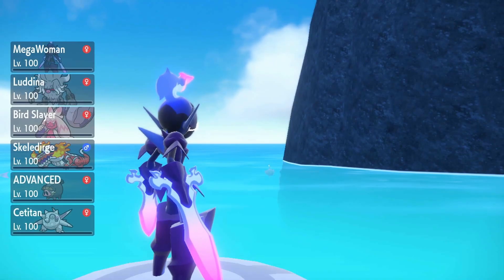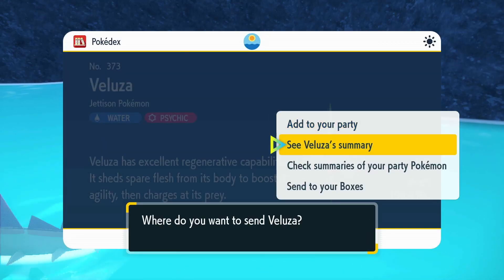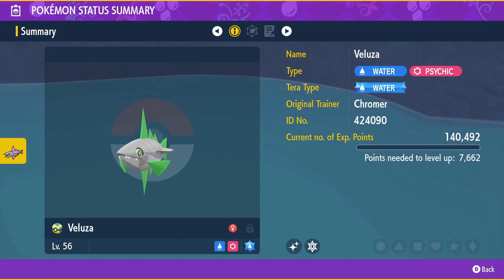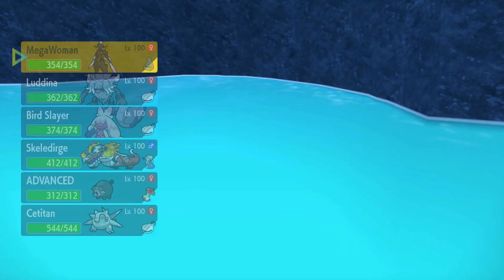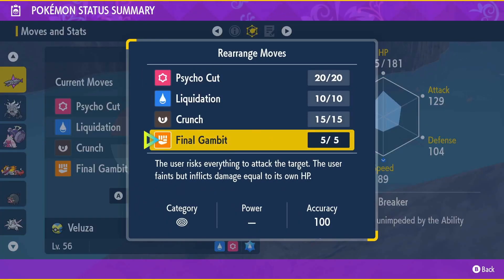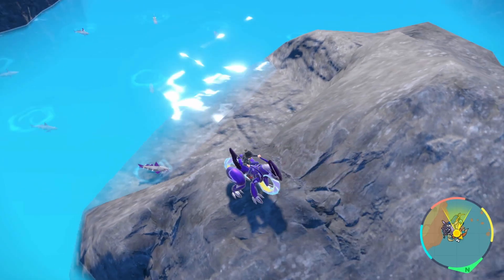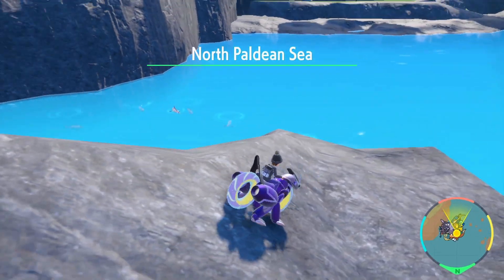This one was level 56 and knew Final Gambit, so I just threw a Quick Ball. I had a Ghost Pokémon lead, so it wouldn't have been able to hit me with Final Gambit anyway and it would have been fine. Let's check and see if it's marked — nope, not marked. But as you see here, yes, it has Final Gambit, which will cause the Pokémon to faint if used. So if you go up against this with a Pokémon that is not a Ghost type, or can be hit by Fighting moves, Veluza's gonna die and you're gonna lose your Shiny. Easiest thing is just a Ghost Pokémon lead — then you don't even have to worry about Final Gambit hitting in the first place, and it won't die because the move will just fail.